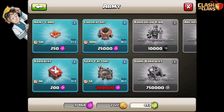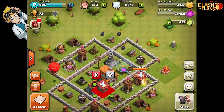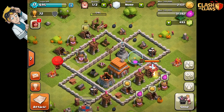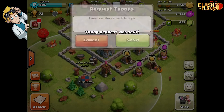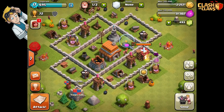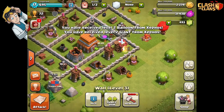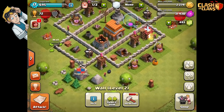Maybe not yet - let's get a bit more before we build that. Let's build a new barracks though, I'll pop it down over here. It'll take a minute to build. We've got a balloon. We can maybe request some troops from someone - I need reinforcements! I wonder who will send me some. Oh look, Lewis has just sent me some stuff - a level 2 balloon and a level 2 giant!